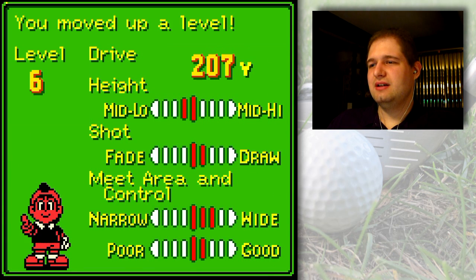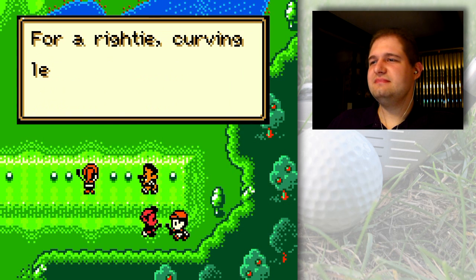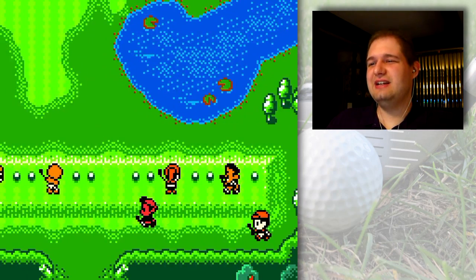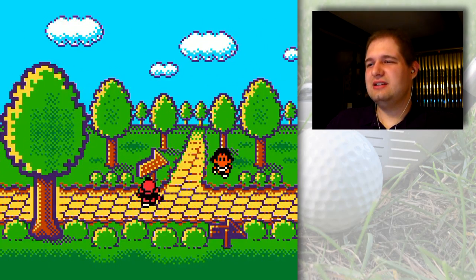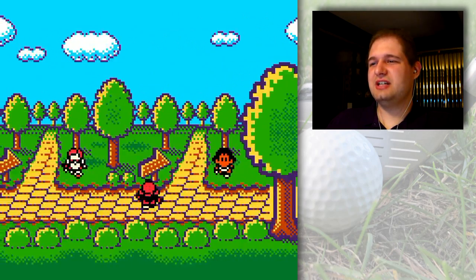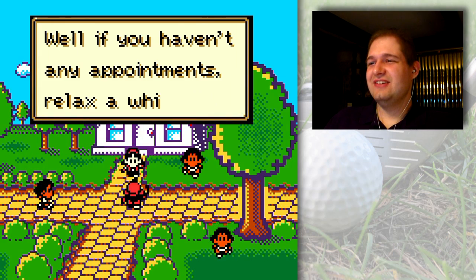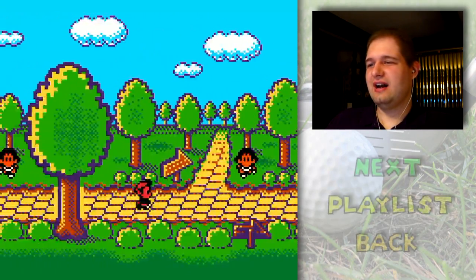I'm gonna increase my meat area and control just to make things a little bit easier on myself in case I miss, even though I said it's not that important early game — it's something I'd like to build up for later on. The trick is really to not put yourself in bad situations to begin with. I'm going to end the part here — I'll see you in the next part when I go over to the approach practice range, the putting range, and perhaps play a little putting match game. Hope you enjoy!